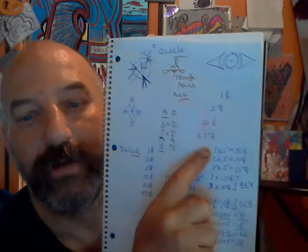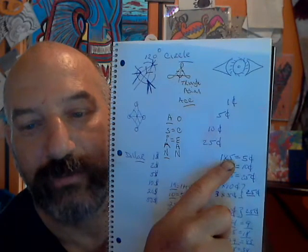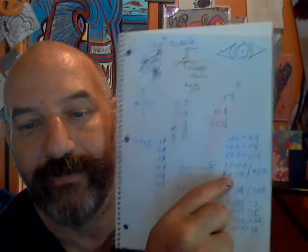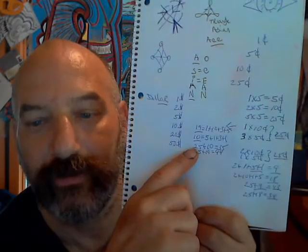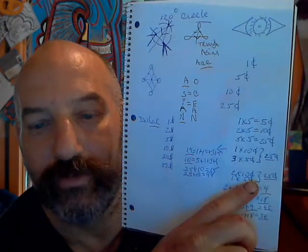Here, I was talking about 1 times 5, 2 times 5, 5 times 5 equals 25. This equals 10, equals 5. If you have 3 times 5 is 15, and 1 times 10 is 10, you have 25. So how many ways can you create 25, and what are the results? Let's take one result, for instance: 2 times 10 is 20, 1 plus 5 is 5, equaling to 25.